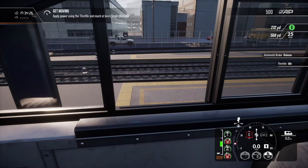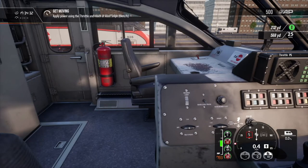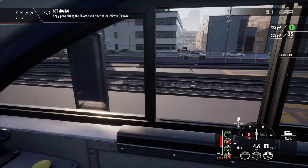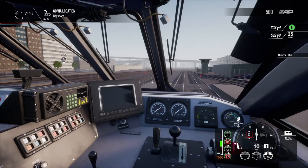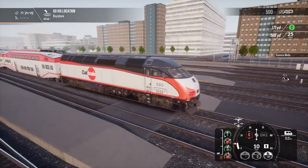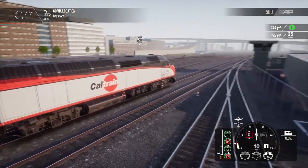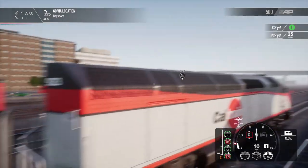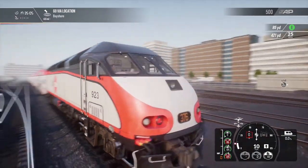Let's power down and try again — there we go, now we're moving. A bit more power on, then ease down. We don't want to break the speed limit coming out of the station — 10 miles per hour. Just cruising now, coasting along. This thing is a beautifully powerful locomotive.